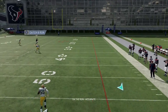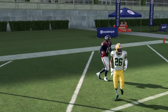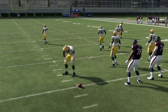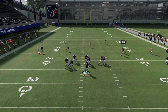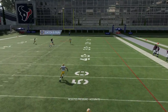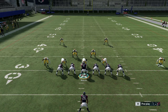You cannot throw this from the wrong hash mark. It works better from the right side of the field, especially with a right-handed quarterback — and vice versa if you're running a lefty like Michael Vick. If you run it from the other side, Amos won't fall down and you'll get picked off. Pay close attention to what side of the field you're on and what side your post is on.